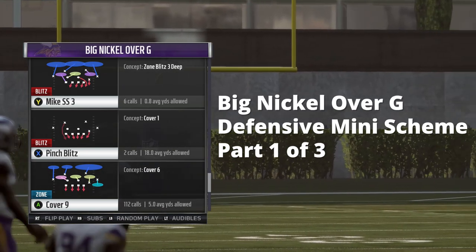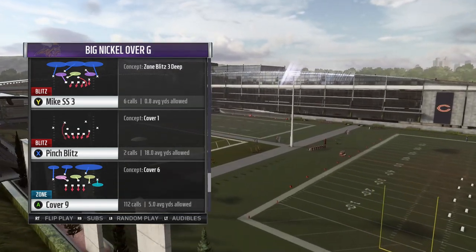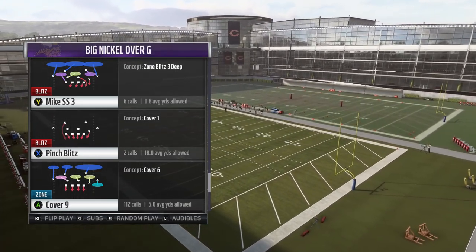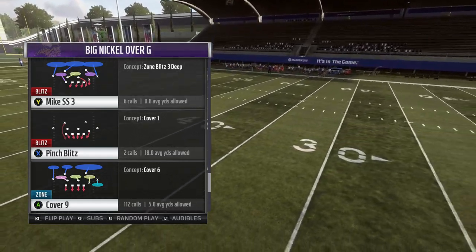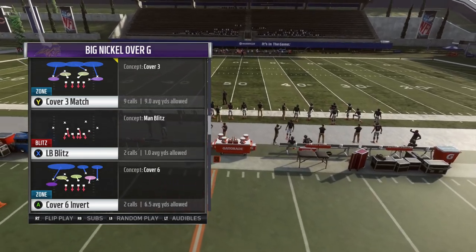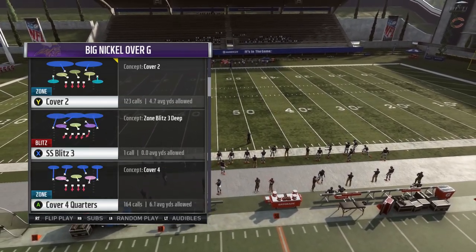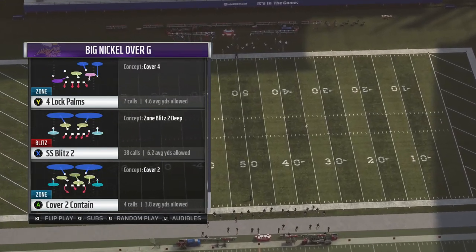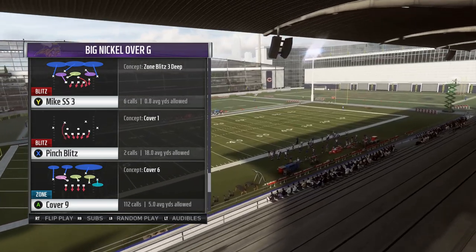In this video we're going to talk about the Big Nickel Over G defense. This is a defense near and dear to my heart — back in Madden 12 I ran the 4-2-5 defense, which is basically what we've got here: four linemen, two linebackers, five defensive backs. The Big Nickel Over G is very popular this year because of the many coverages available: Cover Six invert, Cover Three match, Cover Two, Cover Six regular, Cover Four quarters, Cover Two Tampa Two, Cover Three sky, Cover One hole, four lock, palms two contain, Cover Nine — you get the picture.